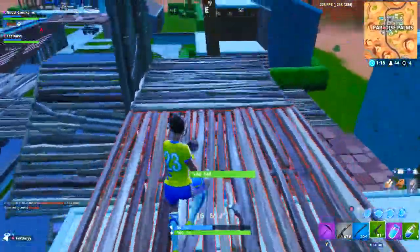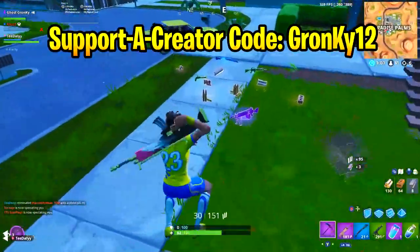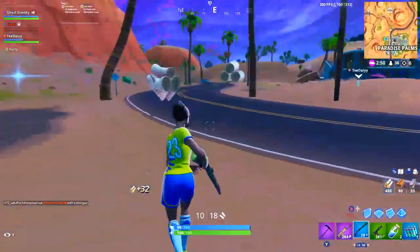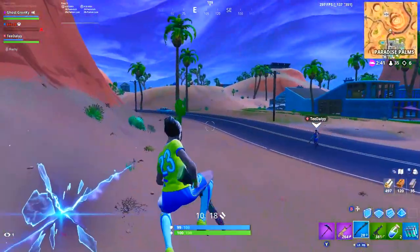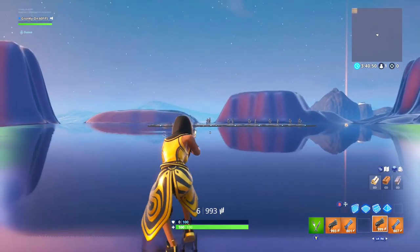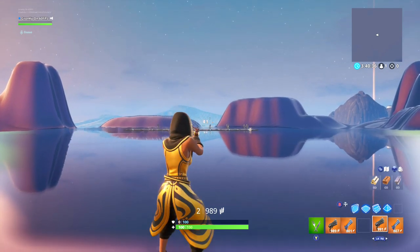The most obvious comparison to these new revolvers is the deagle. The first important characteristic they share is that they're the best type of weapon in all of Fortnite for abusing aim assist with. Since they're both single-shot weapons that instantly give first-shot accuracy when you aim down sights, you can take advantage of a mechanic that many controller players refer to as snapshotting. That's when you aim down sights, which pulls your crosshair onto your enemy, and then as soon as you see the crosshair indicator for first-shot accuracy pop up, you shoot. Much like the deagle, the revolver is one of the very few weapons in Fortnite that's actually more powerful in the hands of a good controller player than a good mouse and keyboard player.